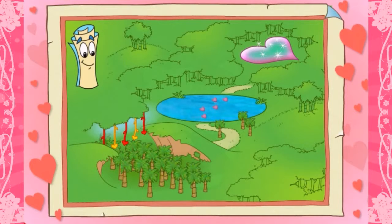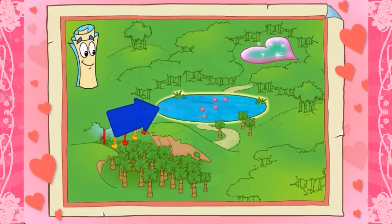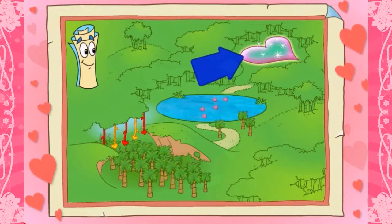Map knows the way! He says that first we need to swing across the Be Mine Vines, then get over the Think Pink Pond, and then into the Heart of the Jungle! Will you help? Come on, let's go!